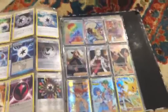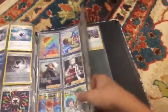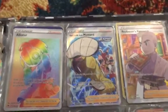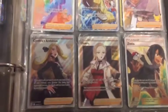So guys, here's my ultra-rares. Most of them are some that I pulled in packs — maybe off video or on video — but there are some that I have traded. First we got Alistair Rainbow Rare. We got Rapid Strike Style Mustard. Professor's Research. Cynthia's Ambition. And I collect full-art trainers — a few.